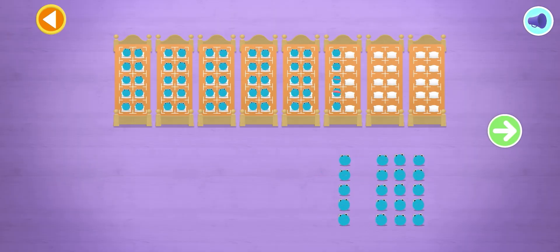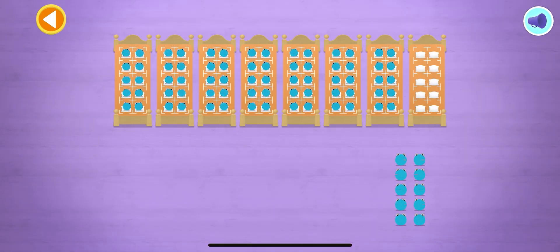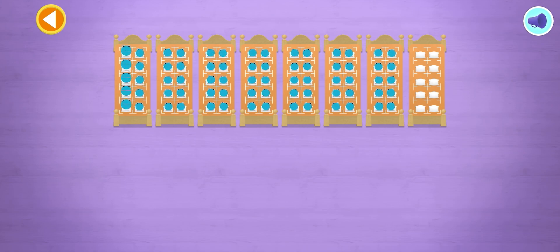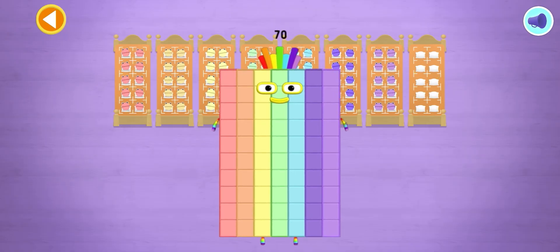Count the number blobs into their beds in fives! Yay! 5, 10, 15, 20, 25, 30, 35, 40, 45, 50, 55, 60, 65, 70! Wow, yay! You've counted 70 number blobs!